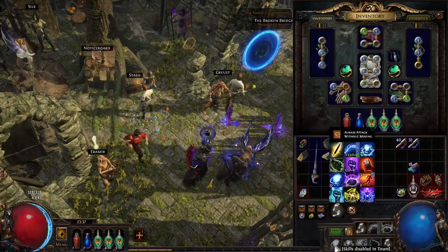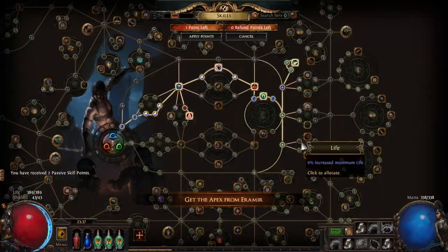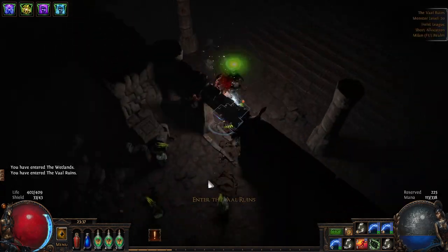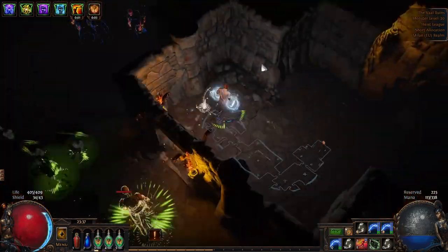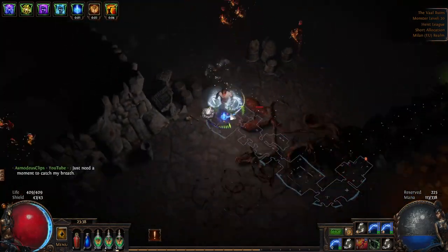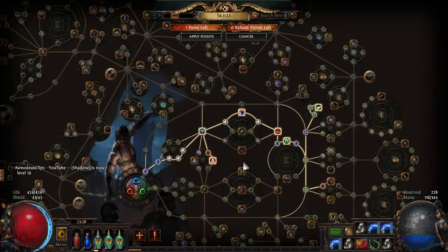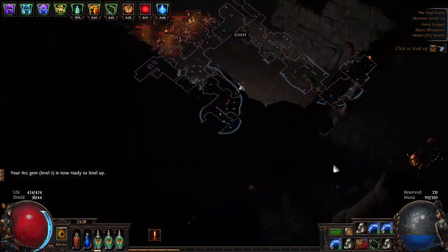I'm simplifying the setup — I'm pretty much only going to be using Wave of Conviction and Arc, but you can also use Orb of Storms for extra single target damage if you want. For auras, I'm using Precision and Clarity at very low levels for a little extra crit and mana, then Herald of Thunder and Herald of Ice for extra lightning and cold damage to spells and occasional shattering. We're rushing on the skill tree pretty much to Elusive.